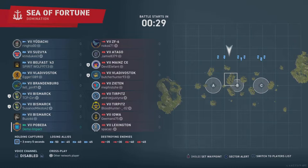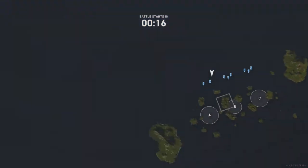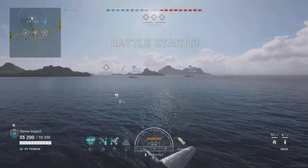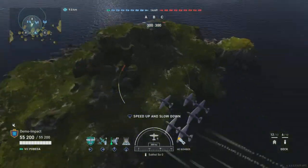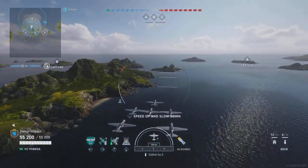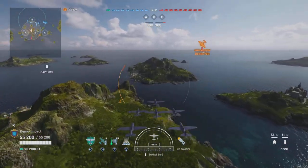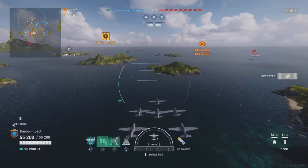Here we have a Tier 7 match — almost an all-Tier-7 match. Looking at their ships, we have a Lexington and an Iowa. Mainly I need to use ZF6 fighters to get rid of enemy fighters, but if I'm long enough into his AA aura, his AA could actually shoot down my planes, because remember these skip bombers have quite low HP. I have to watch out — missing the first drop and coming back around for the second means his AA could have shot my planes down theoretically.